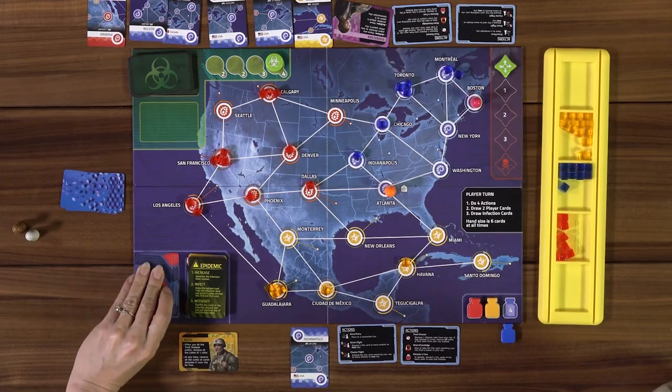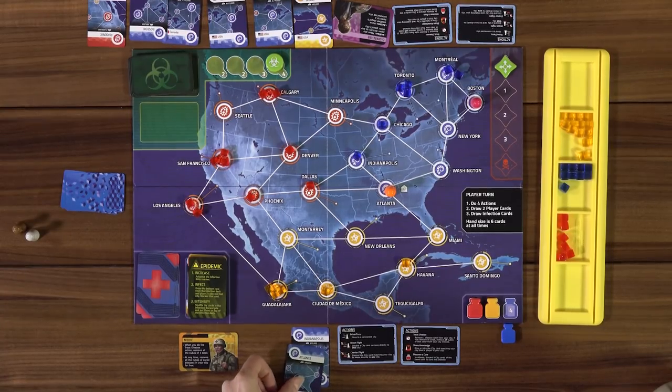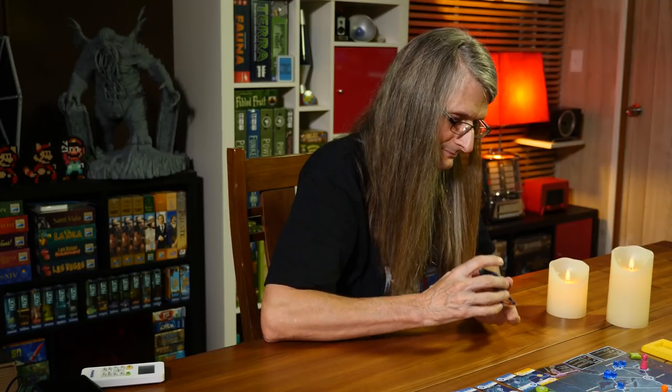We shuffle the discard pile and now we do four infection cards per step. I still need to draw one more card — Atlanta! I can go anywhere I need to go with that. If we survive this next round we might just win.